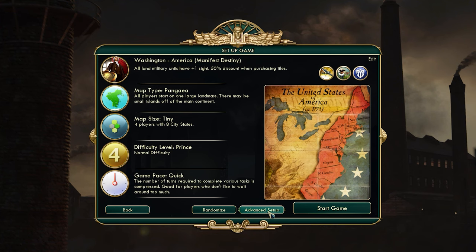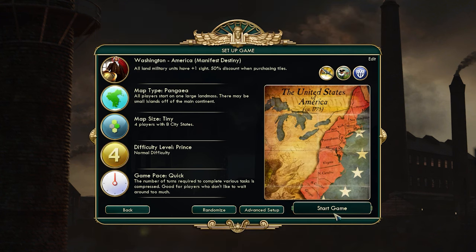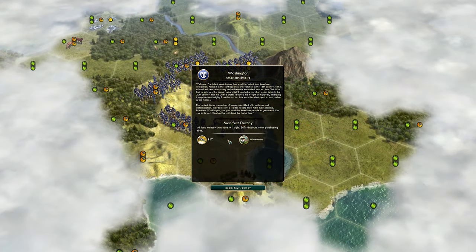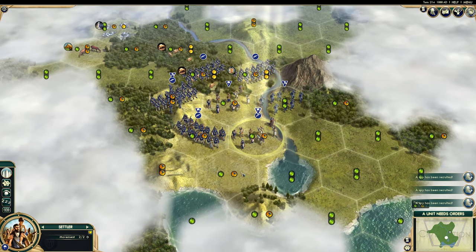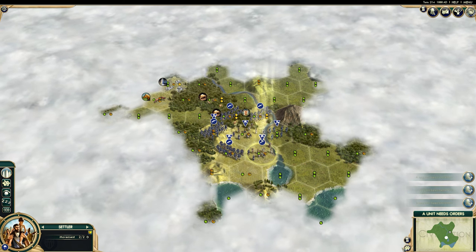We're going to leave the Advanced setup for another video, but just so you know, you can come in here and tinker directly with the settings. For now, let's jump in. And this is your loading screen — you'll want to take note here of your special unit and again your civilization's unique bonus. In this case, I'm playing as the Americans: my military units can see a little further and I get a discount for purchasing tiles. Here we are into a game — let's cover the basics.